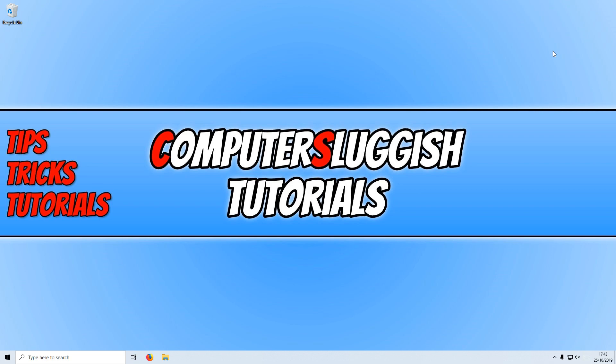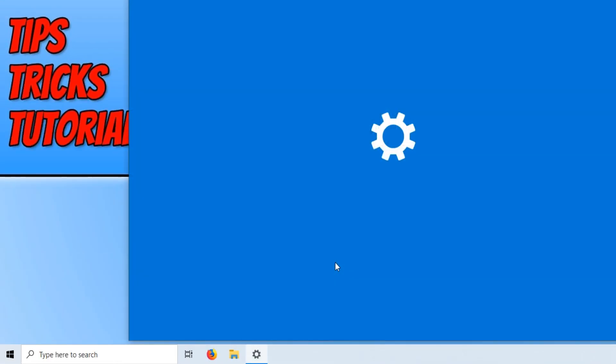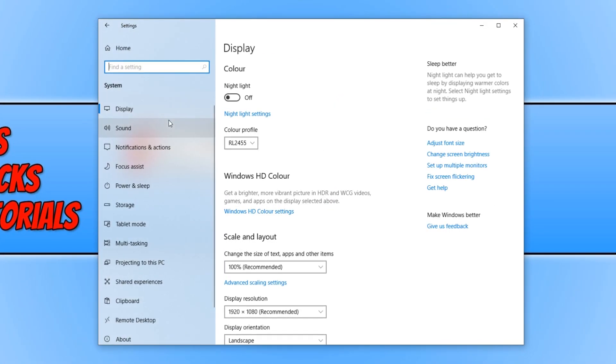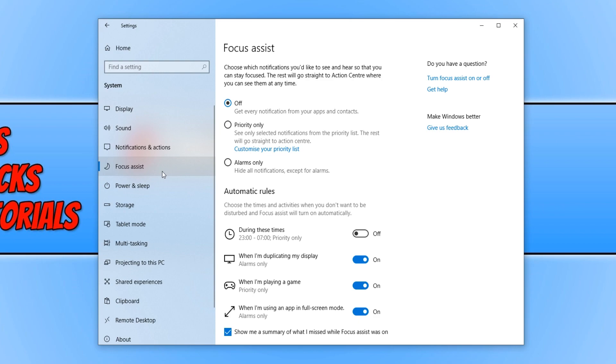The first thing you want to do is go down to the bottom left-hand corner of Windows, right-click, and click on Settings. Once Settings is open, click on System and then Focus Assist. You now need to change it from Off to Alarms Only. Basically what this will do is reduce the amount of notifications you get when you're in game.